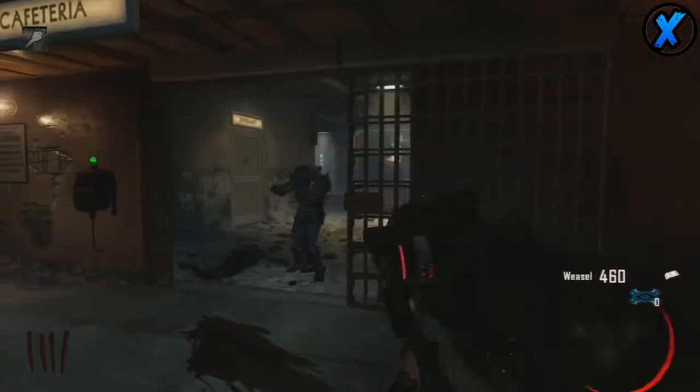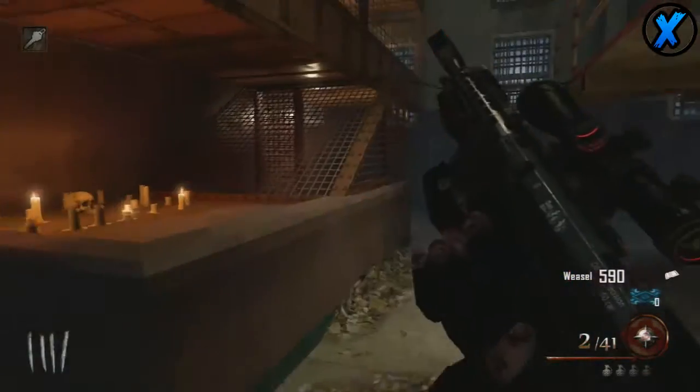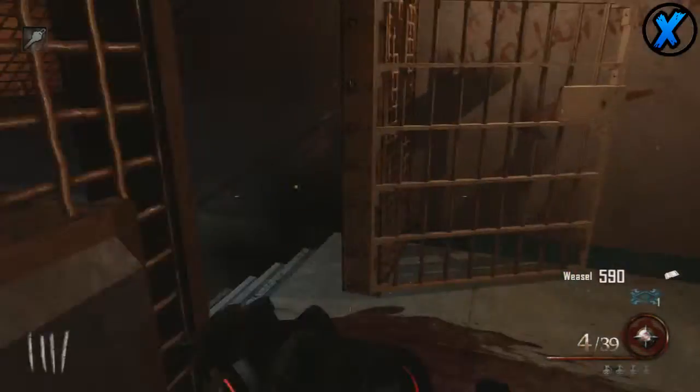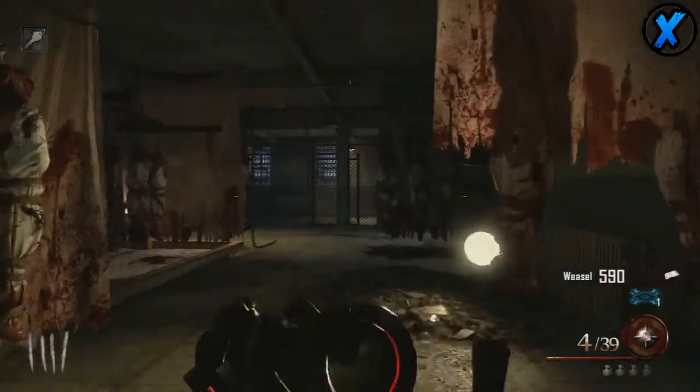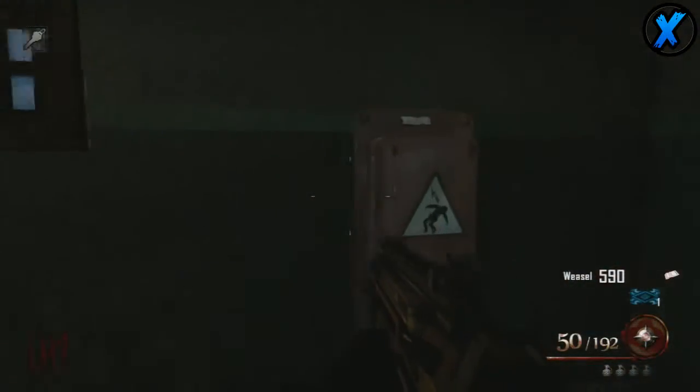Before I jump into it, let me tell you what a perma perk is. If you don't know what it is, you probably need to play more zombies. Basically, a perma perk is an ability — kind of like an easter egg — that you can unlock, which allows you to do different things.